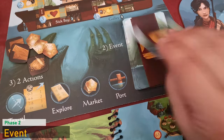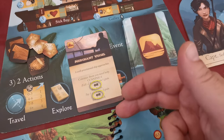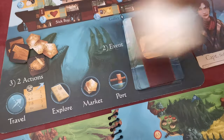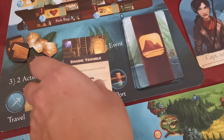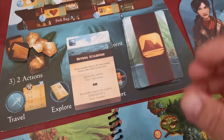In the event step, the captain draws the top event card and resolves it. Sometimes the card offers options and the player must choose one to resolve. After resolving the effect, the card is discarded. Some cards have an ongoing effect — these remain on the table and are active until discarded by means described on the card. In most cases event cards will ask you to perform a challenge test.